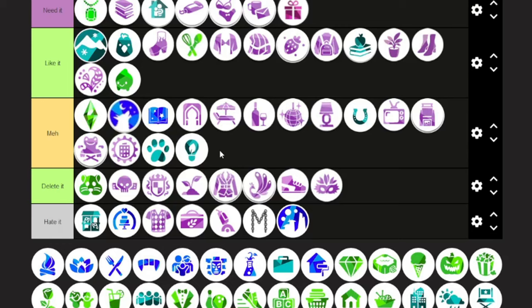Seasons — absolutely a must-have. I appreciate having the ability to keep track of weather, it was a whole thing with the calendar — you can see what weather's coming up, track birthdays and graduations. The calendar integrated with so many other packs that came after it; you can see all the festivals on the calendar. That was really useful, so yes, Seasons is a must.